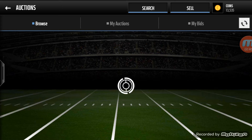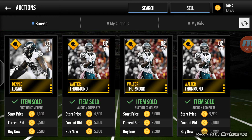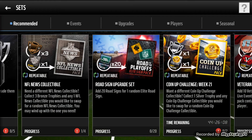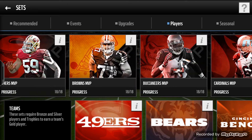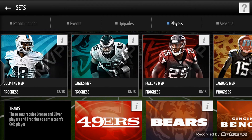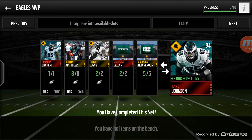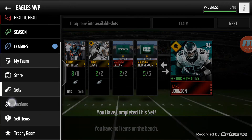What will pop up is Eagles Team of the Road to the Playoffs players, which are Walter Thurman, Benny Logan, and Jordan Matthews — he has one too. The reason why they are so expensive is because they go into the set for the best Road to the Playoffs MVP you can get, which is the 94 Lane Johnson.